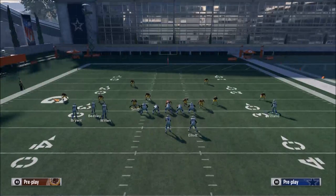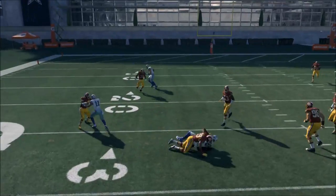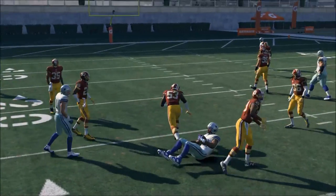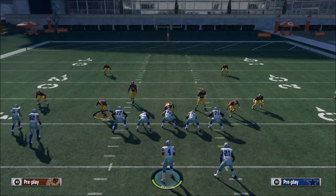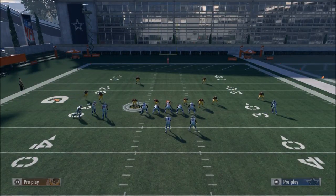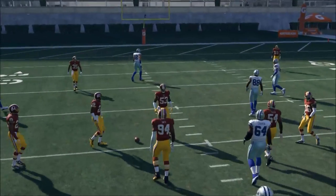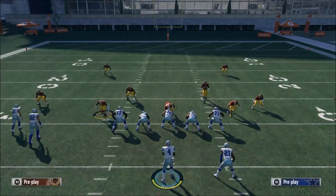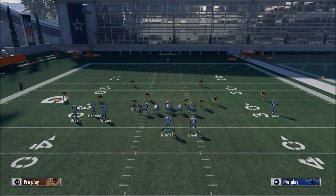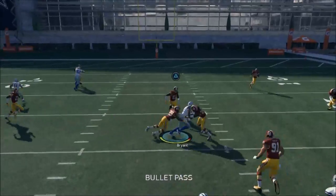At the snap of the ball, our first read is this quick route to Dez. This quick route to Dez does a really good job at beating the coverage. If you want to motion him in just a little bit, it will get him a nice clean release, and you'll come right underneath the defense. This will be open 90% of the time against Cover 2 — just a quick little flip right in there.